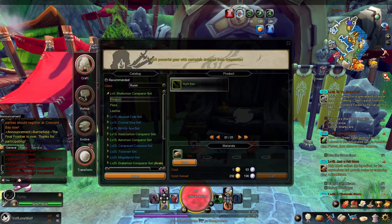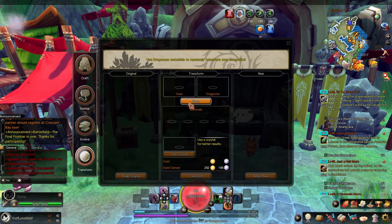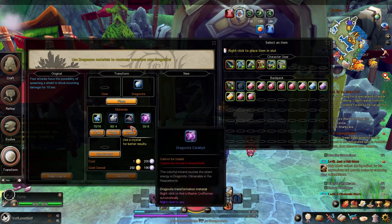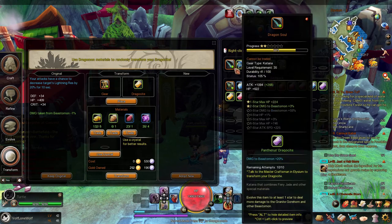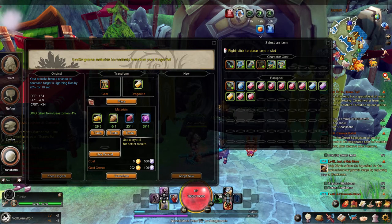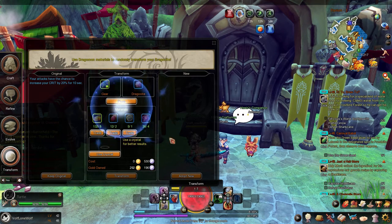Now we're moving on to transform. Transform is basically what I showed you in the dragon site guide — it's putting in a dragon site and giving it random stats. As you can see I have dragon sites here. One already has stats on it because I think I already did that one. Let me find a good one — alright, I have enough for this, so I'm going to transform it and see what stats I get.